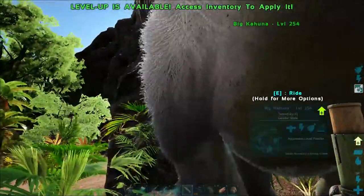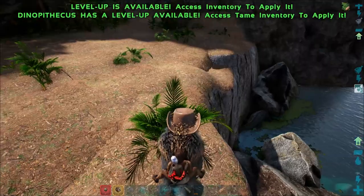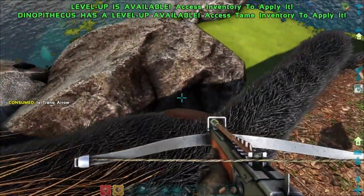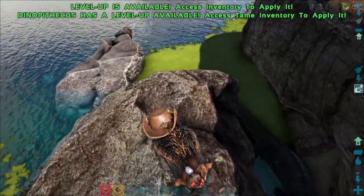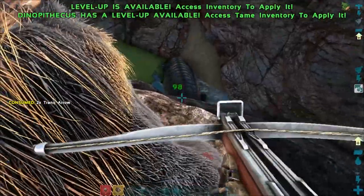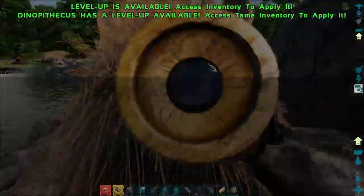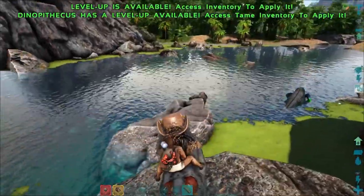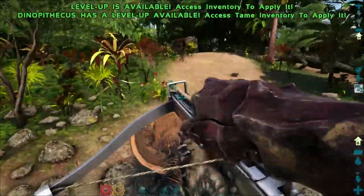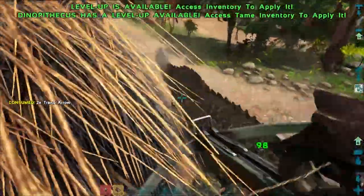That level 25 one looks pretty cool — it's got like a yellow snout, green body, blue underside. I kind of want it for its colors. It's only level 25, but screw it, let's get it. Big Kahuna can probably tank any damage they deal out, and we've got some brontos just up there that we can get prime meat from. I think that one's out — cool. The 145 male is over there. Let's head over and knock him out, then we can get a breeding pair. I might try and breed both the females. I don't think he can grab us off.